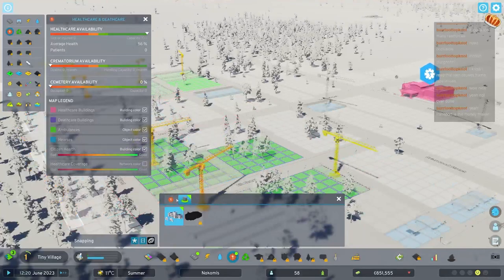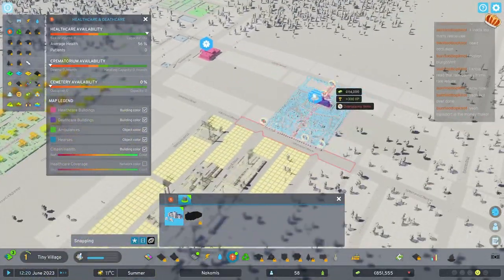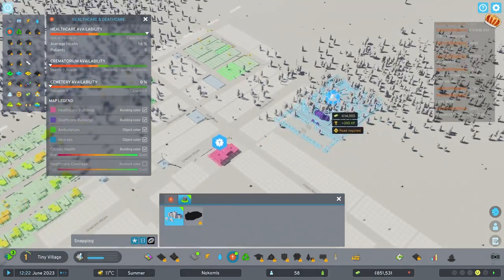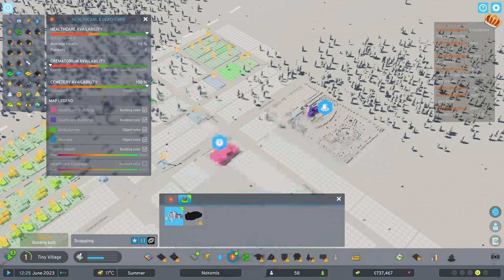Death care - we need a cemetery. Frame rate is tanking until we put down the cemetery. We're going to put it here, but with some distance to the main street - actually, we'll put it on the main street but with distance both to the crossing and pulled out a little bit. Reason being, if we ever want to upgrade this road, like the medical clinic here, that's not in a good spot.